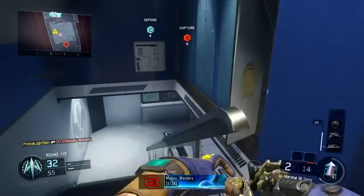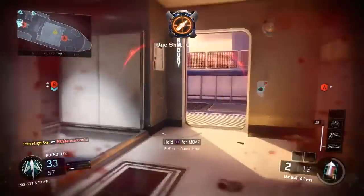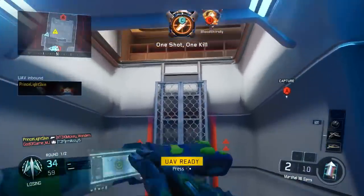What is up guys? It's the Goblin and today what I have for you guys is an insane gameplay here. This is a nuclear gameplay on the DLC map Skyjacked with the new DLC supply drop gun, the Marshall 16 pistol.